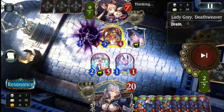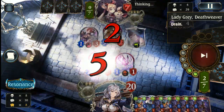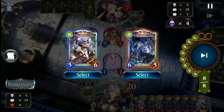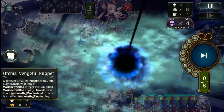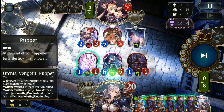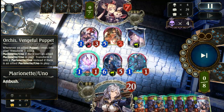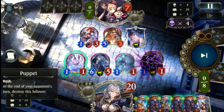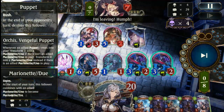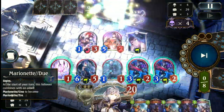Underworld Ruler Aisha and Lady Grey Deathweaver — it's not really going to be enough to help them as they are basically dead this turn. Once my puppets come down, we have exactly seven damage. And if I really had to want it, I could have got rid of the 1-1, played another puppet and had nine. So we would have had more than enough to really close that out.